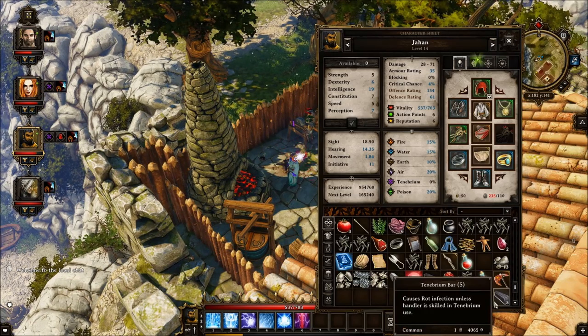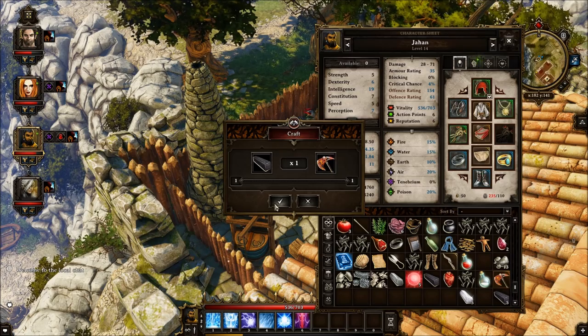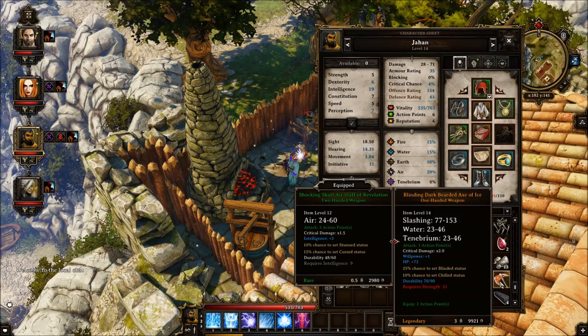All melee weapons can be infused with Tenebrium. For example, as you can see those are the current stats. It will ask if you would like to infuse it — you select yes, and voila! Now it does an additional 23 to 46 Tenebrium damage. Note that Tenebrium unfortunately cannot improve armor.